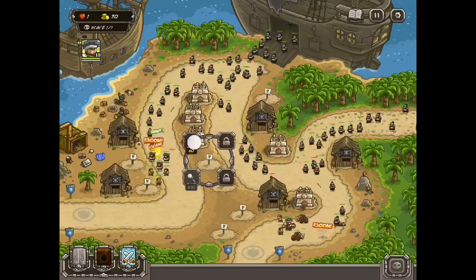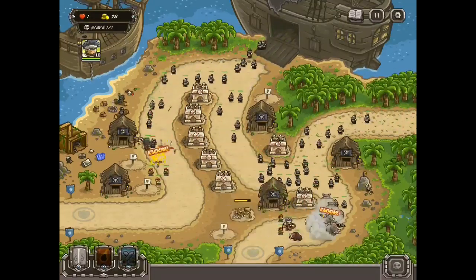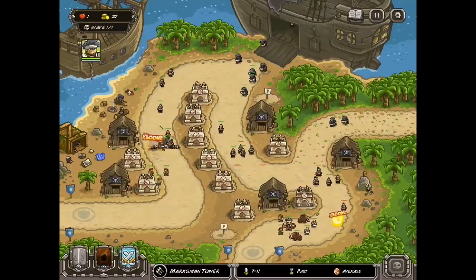On the other one, move your hero down to that lower one and put a couple of those bottle throwing guys behind them.